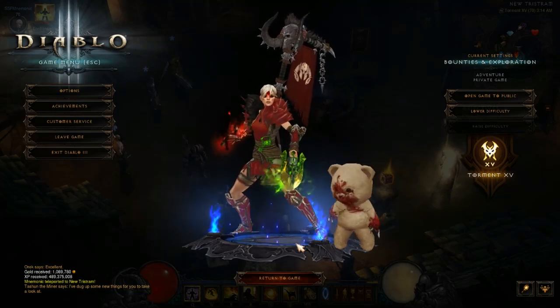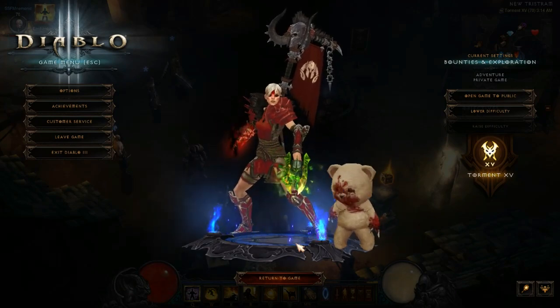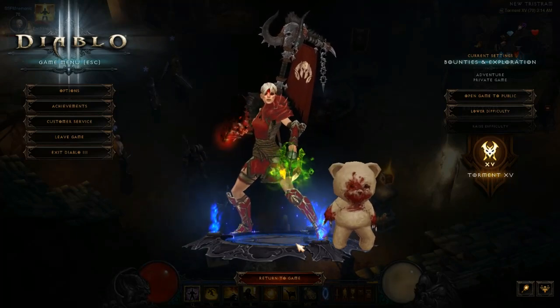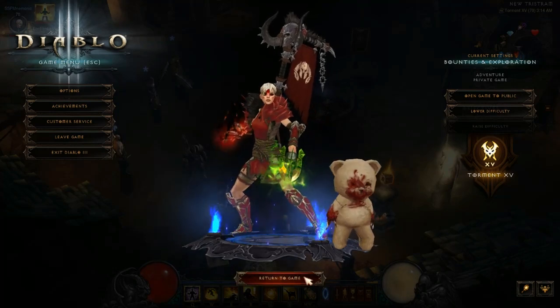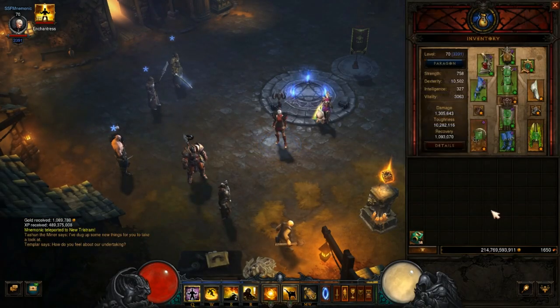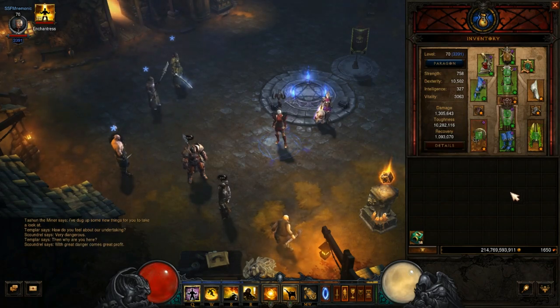I only have four augments on my gear, using pieces from previous seasons when I played the Wave of Light Monk. Realistically, if you augment everything with 60s you'll have much more main stat. One of my weapons isn't even ancient, so you can easily get a whole bunch more damage. Eventually you'll be able to take this up to Torment 16 as well, very easily, with a few augments.